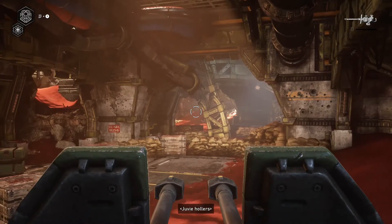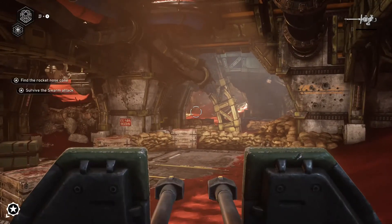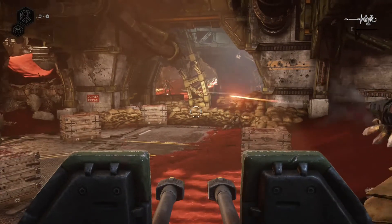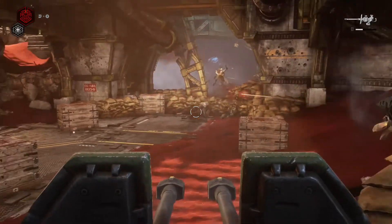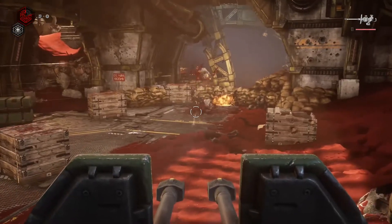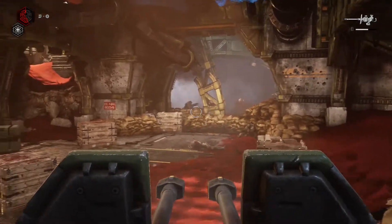First thing after you activate Jack on the door, make sure you get to this turret. I like to use possession mode on the first enemy that shows up, which is a juvie with bombs attached to it, so I possess that one immediately because it causes a little disruption in the initial wave. Then I just start firing on all these guys as they're approaching, trying to take out every juvie that comes by cooling down the turret and firing efficiently.